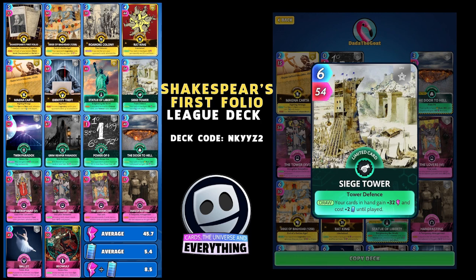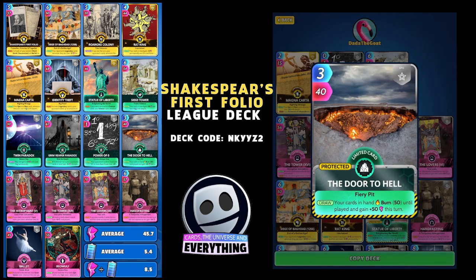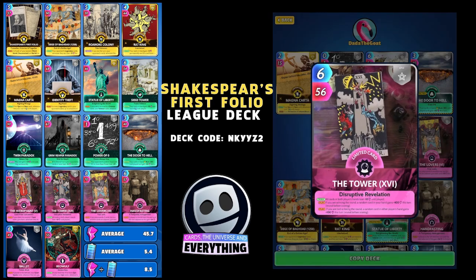The epic limited card Siege Tower: six for 54. Your cards in hand gain plus 32 power and cost plus two energy until played. This is a 6-6-6 deck — six history, six science, and six arts and culture. We are building it around Beowulf and Shakespeare to get the benefit of those two cards. Next is another epic science card, Door to Hell: your cards in hand burn 50 until played and gain plus 50 this turn — super card, quite useful.